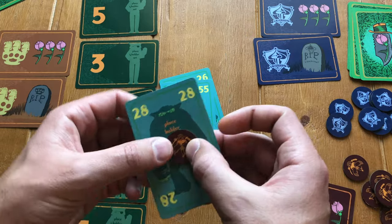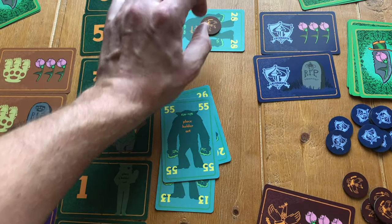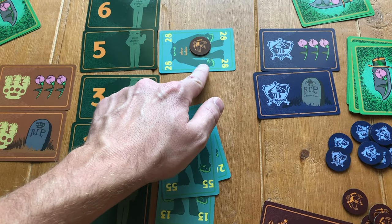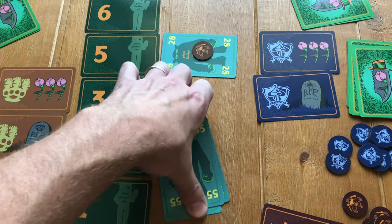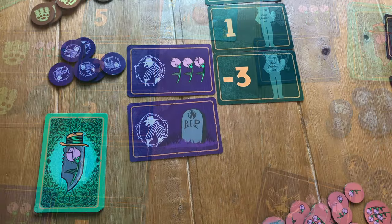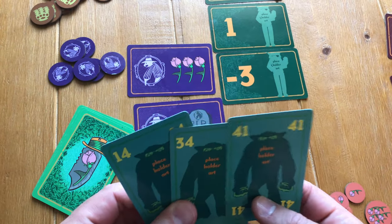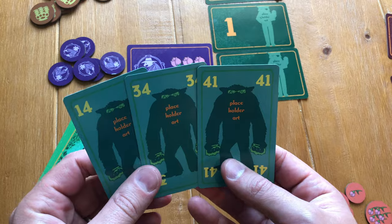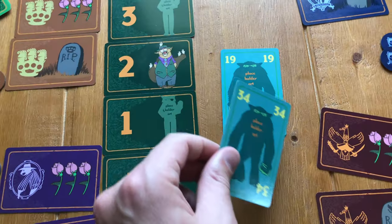The winner takes the card they played and places it next to one of the hierarchy cards, with their family token on top to mark it as theirs. All other played cards are discarded. Each player draws one new card from their deck, and the winner begins a new turn by playing another card, with players continuing in clockwise order.